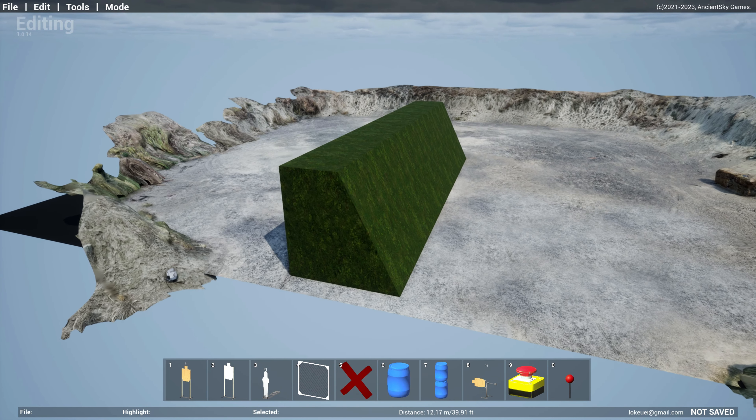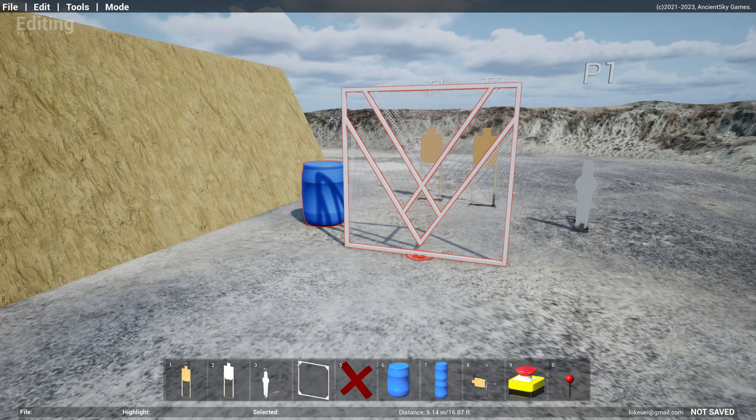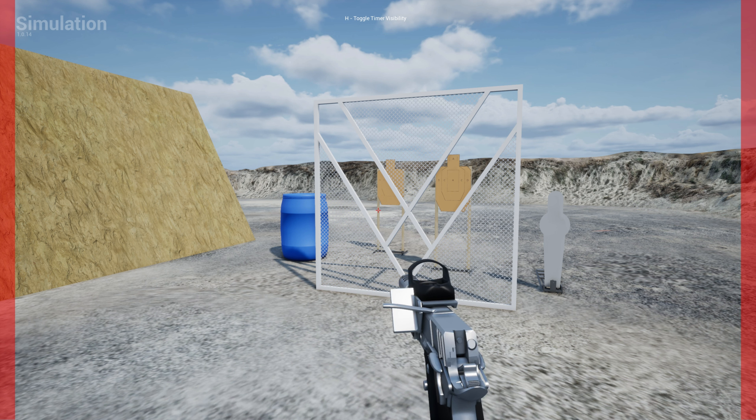In sim mode — let's say I drop a few targets and a wall — previously you only had three positions: standing, crouch, and prone. Someone asked why we can't control the height of the player. Now you can: with your mouse wheel you can scroll up to go higher and scroll down to go lower, so you can do a semi-crouch if you like. Moving the wheel lets you go up and down, which should help you position your simulations much better.